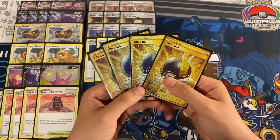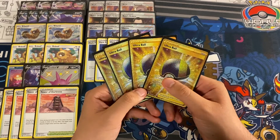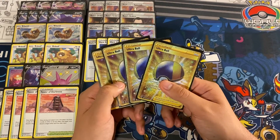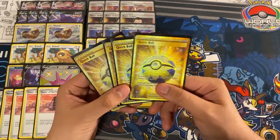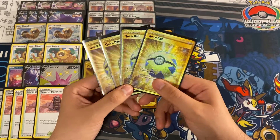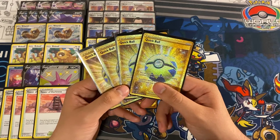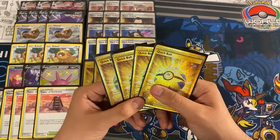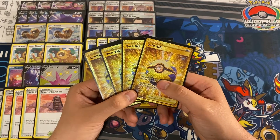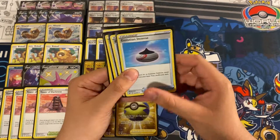Next up we are playing four copies of Ultra Ball — discard two cards from your hand and search for any Pokémon. Very basic item card, very good in this deck as we want stuff in the discard to draw with Industrious Incisors and use Dark Patch to get energy onto our Gengars. Following Ultra Ball, we're playing four copies of Quick Ball — discard a card and search for a basic Pokémon. Not quite as good as Ultra Ball depending on your scenario, but it helps thin our hand and gets dark energy in the discard.